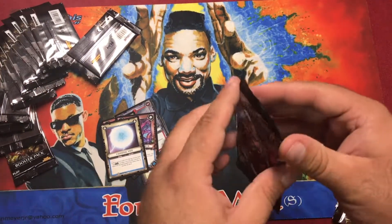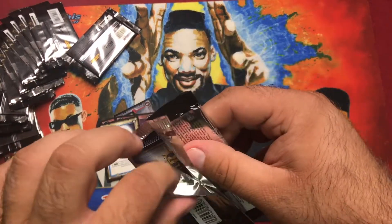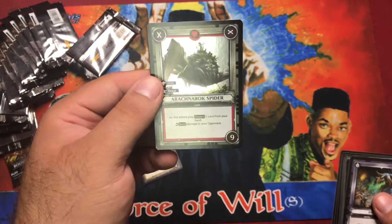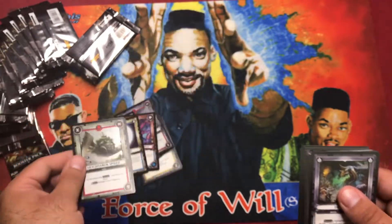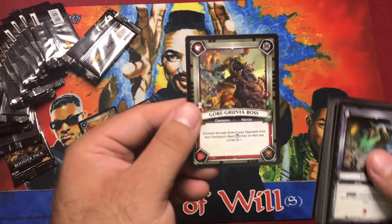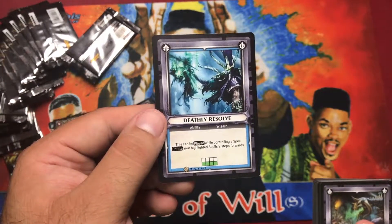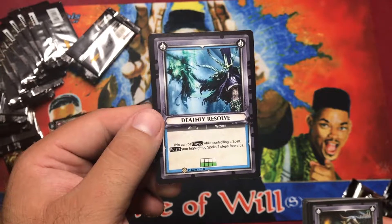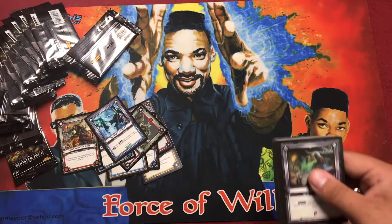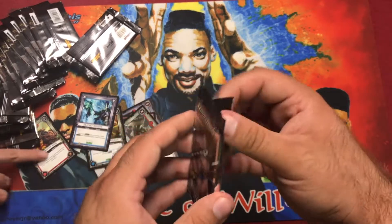We can trade — there you go, Ralph. You could possibly have two of those now. Pack three foil: Arachna Rock Spider. Uncommon: Sneaky Grot Shaman. Common: Gore Grunta Boss. Rare: Deathly Resolve. This can be played while controlling a spell so it's pretty cheap — rotate your highlighted spells too. That card's pretty crazy.